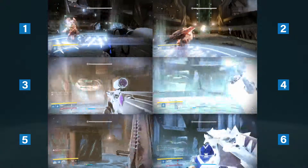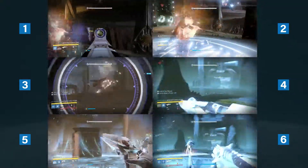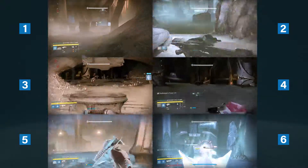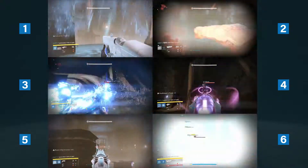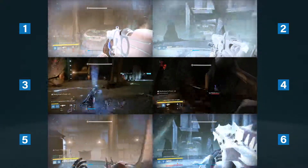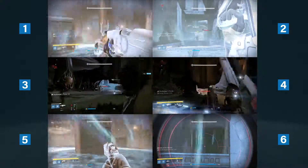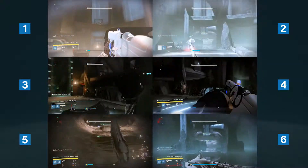We're approaching the end stages with about two more turns left. The sunbreaker titan on top is creating orbs and throwing hammers at everyone in sight — this is probably the best use case for supers. If you're under pressure, pop it, or get to the center and kill ads to make orbs for other people. Number three is using his stormcaller to make sure no ads get out to the platform. You have some time — you don't have to rush right away to the center platform, but if you need to kill ads, do it, because the ads will really mess you up.